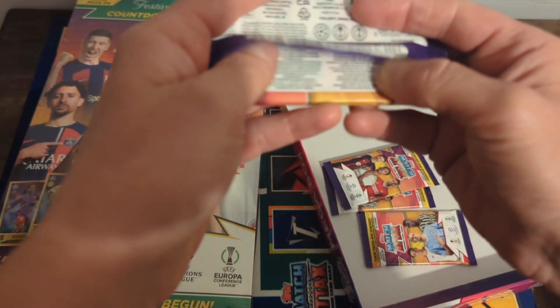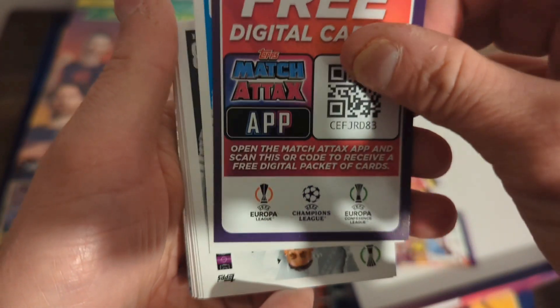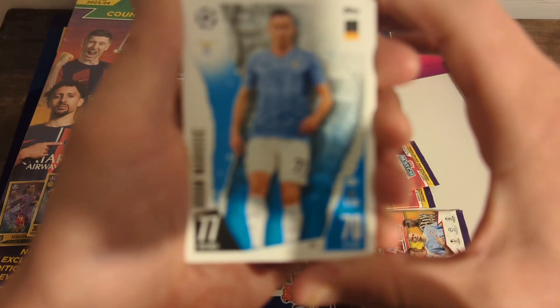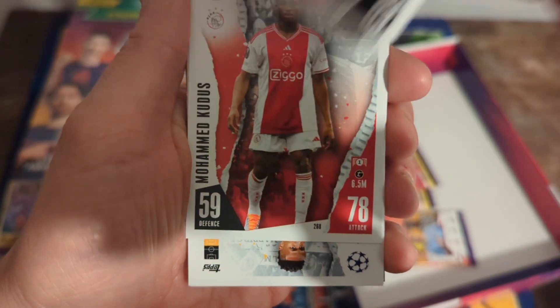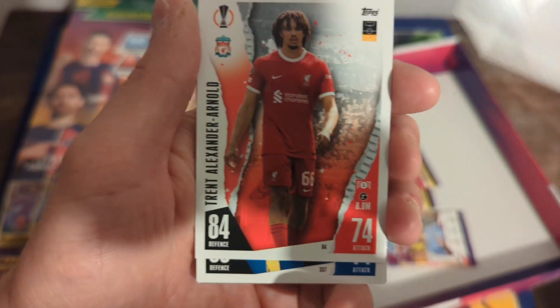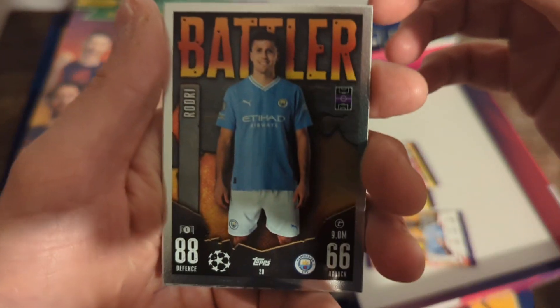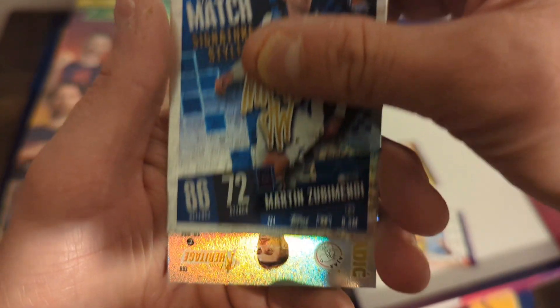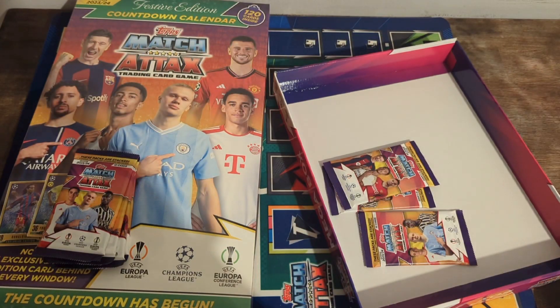Let's get into the packs from the Multi Pack. Here's your code card. We've got Adam Marusic, Djibril Sow, Mohamed Kudus, Eder Militao, Boubacar Kamara, Trent Alexander-Arnold, Federico Dimarco, Borja Iglesias, Celtic Badge, Battler Rodri, Man of the Match Signature style Martin Zubimendi, and Dusan Tadic Heritage — which I think I need as well. Not a bad pack.